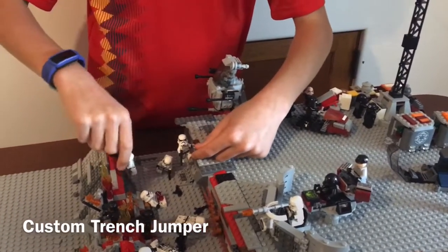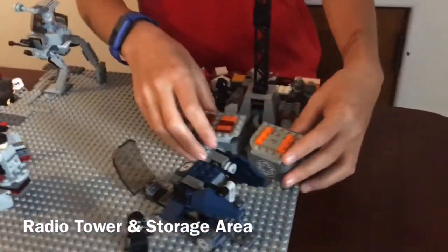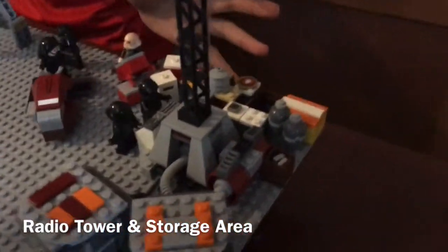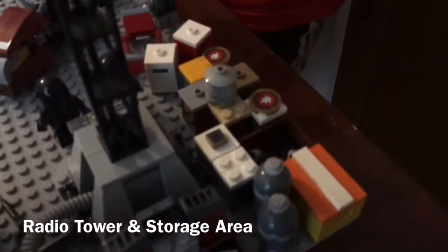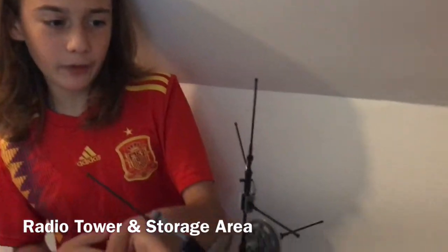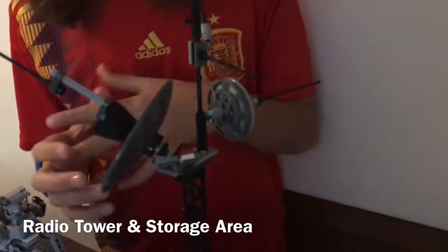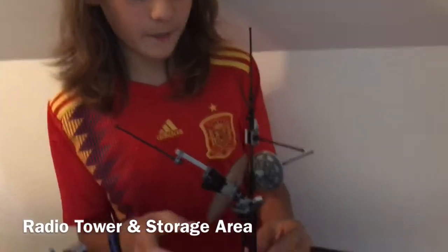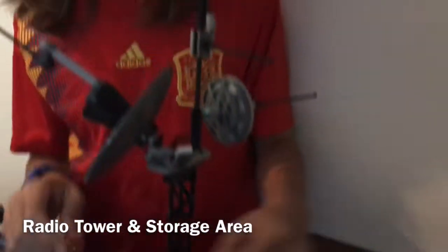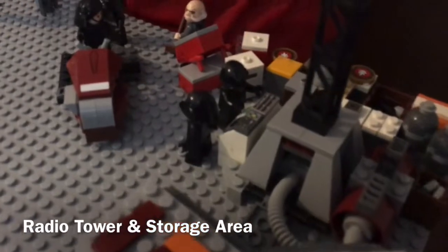Now to the last part of the MOC over here. We have a bunch of Imperial crates, a control panel, and a big giant tower for radioing and calling for help. This is really nice — it's got this giant radar disc that looks really accurate even to real life. It took me a while to do because I could not figure out how to make it look good, but I finally did and I think it turned out super well.